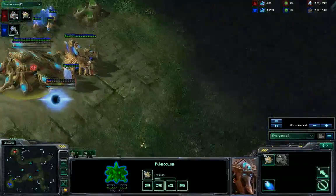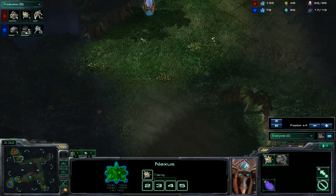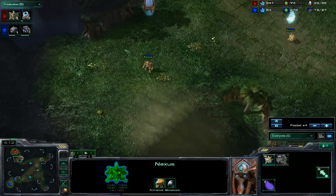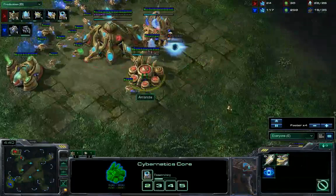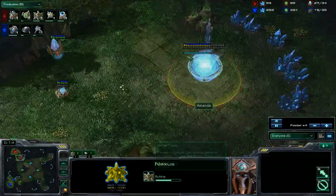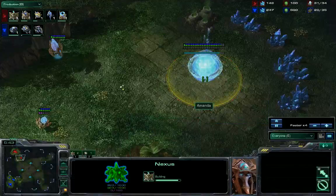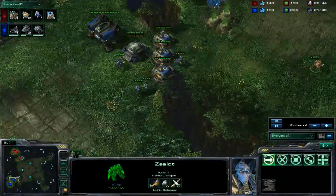It's a good Protoss style, which is basically play defensively, macro up, get a good macro lead off three base, and then push with a big, scary late game army as opposed to an early push. So we see here a one gate expand, that warp gate going just to be safe, and this is consistent with our plan because this is an early expansion - we want to have a good economy right away. We poke up here, get a bit of scouting information.